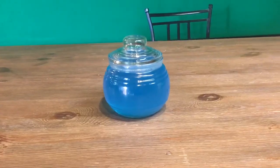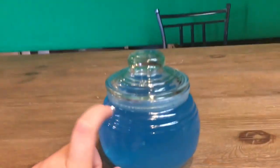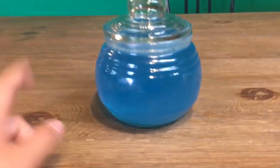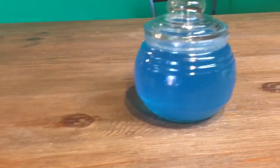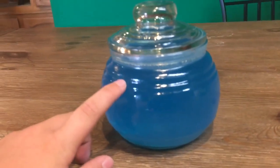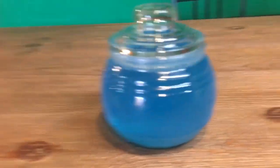The next Fortnite item is this medium shield potion. I got the glass at Dollar Tree — you can also get it at Hobby Lobby, Walmart, or Target. I also found blue Gatorade at Dollar Tree, so I got that and just filled it up.